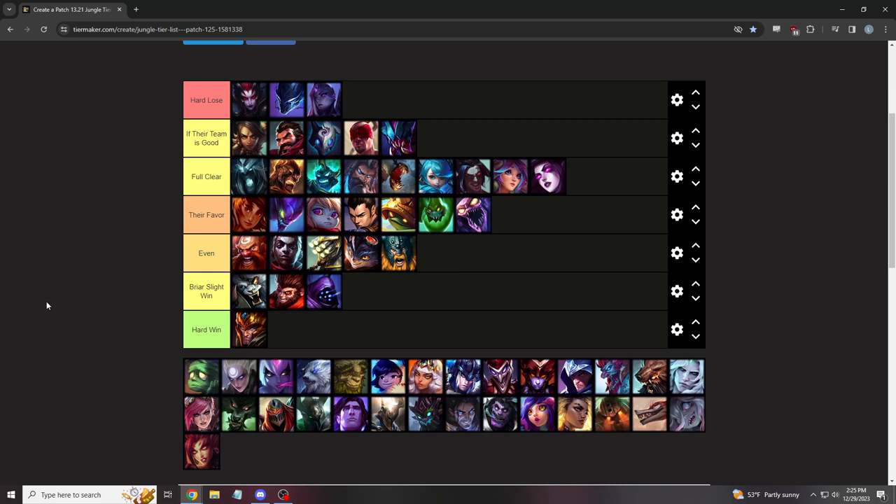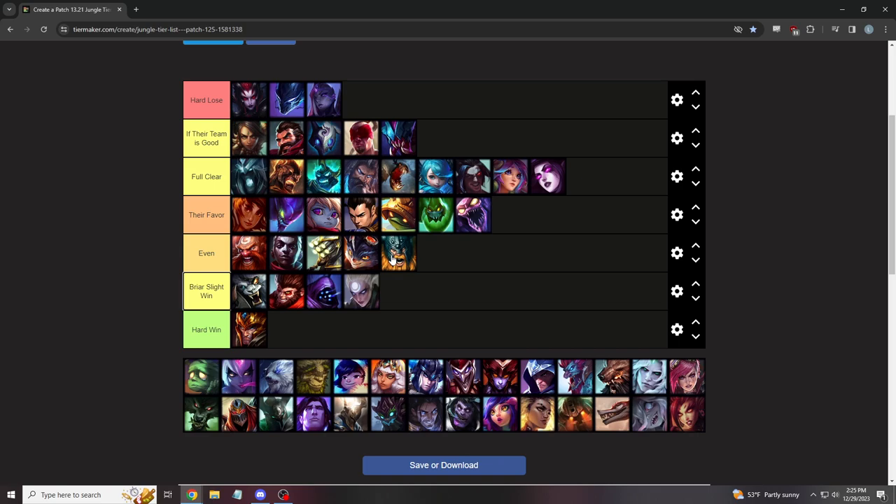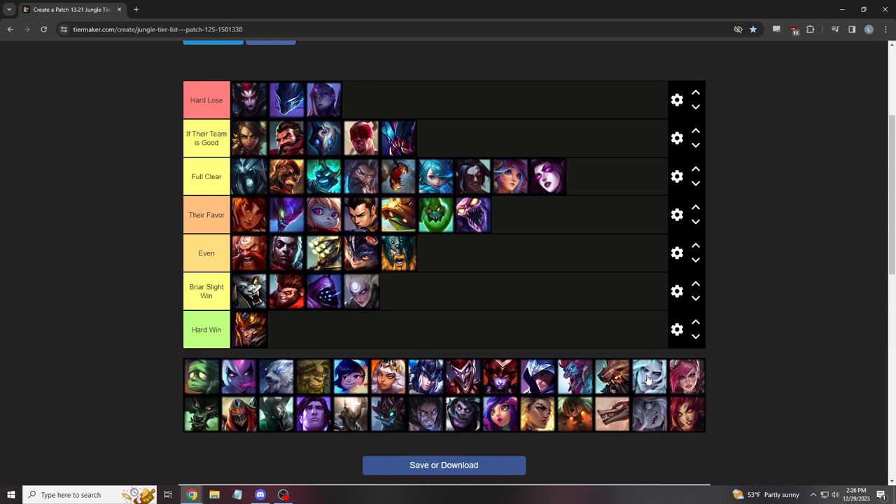Diana is a slight win. She's also a full-clear champion but doesn't do it as well, and if she goes forward she has no way out — you stun her, break up her R, and your team can spread out. The problem is if your team stacks and she gets a four-man R, you lose that fight and it's out of your hands.